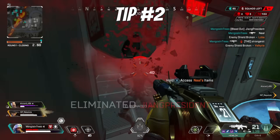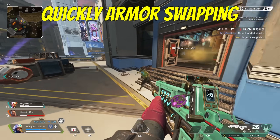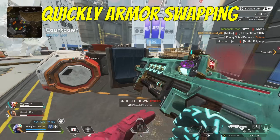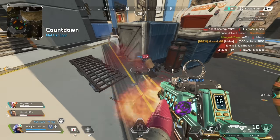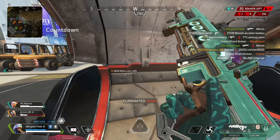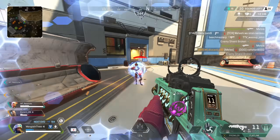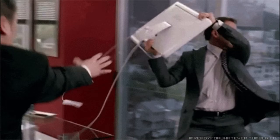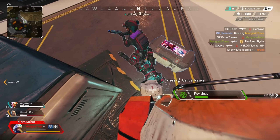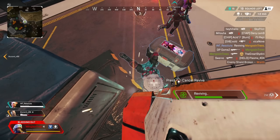Tip number two: grabbing quick armor swaps. You may see your favorite player snatch up armor swaps quicker than you can blink. And if they're on mouse and keyboard, chances are they're able to do this much faster while moving around. Unfortunately for us controller players, we have to do this a bit differently. The first step to learning quick armor swaps is remembering how far you have to scroll in order to select the armor.